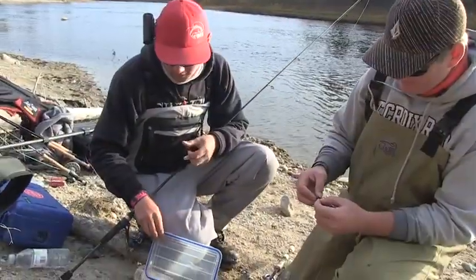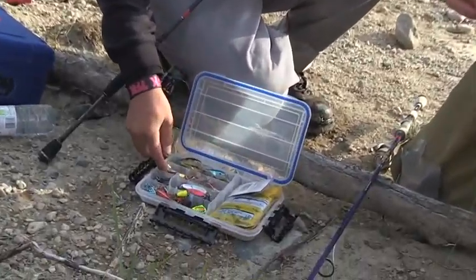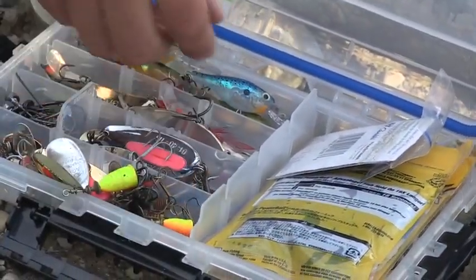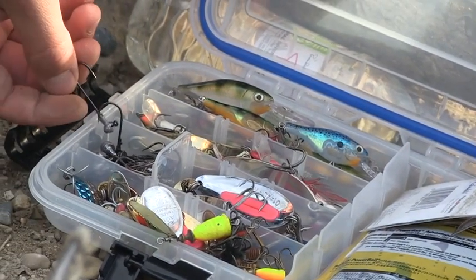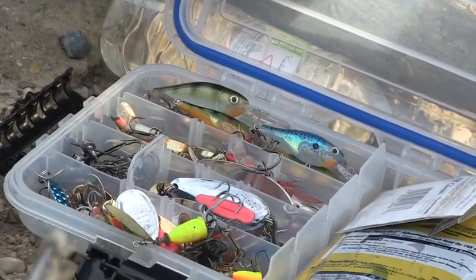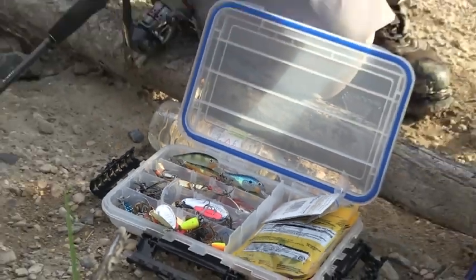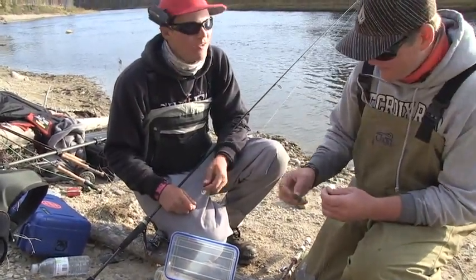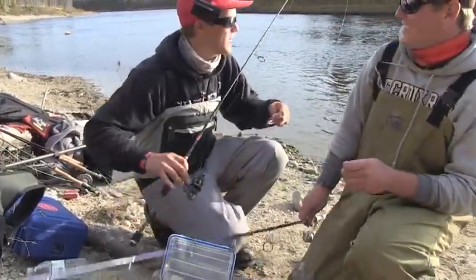Got a little day kit here — some crankbaits, some spoons, some spinners, and a couple of little muck jigs for dragging the bottom. If there wasn't so much slime on the bottom we'd get into just a jig and a twister tail, which works really good in the fall especially for getting down to some deeper fish. But that's our box of tricks. Little Cleo all day.